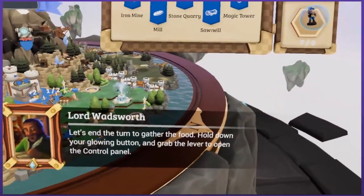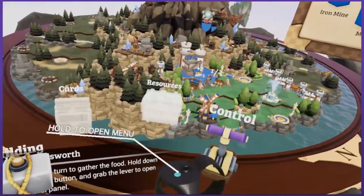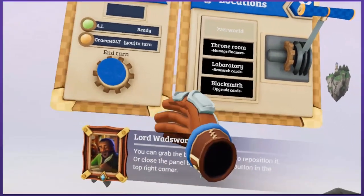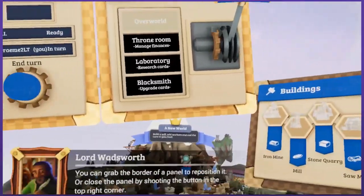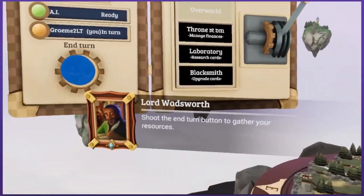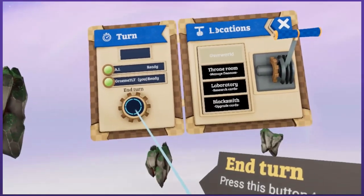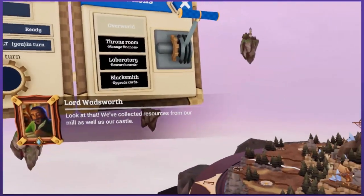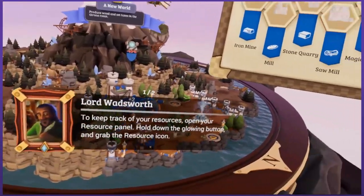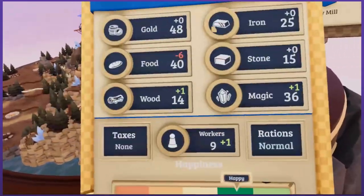Let's end the turn to gather the food. Hold down the glowing button and grab the lever to open. You can grab the border of a panel to reposition it, or close the panel by shooting the button in the top right corner. I don't want to though. Shoot the end turn button to gather your resources. I will do that. Look at that — we've collected resources from our mill as well as our castle. To keep track of your resources, open your resource panel. Hold down the glowing button. Resource panel it is.